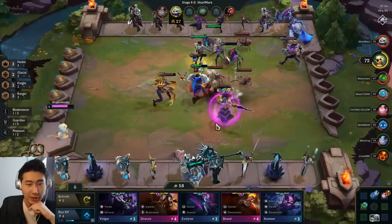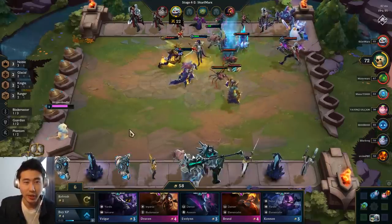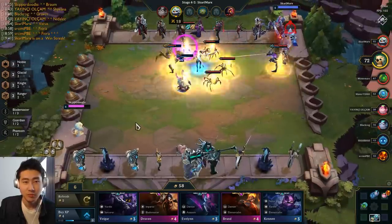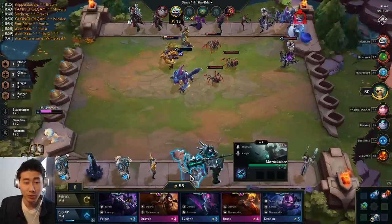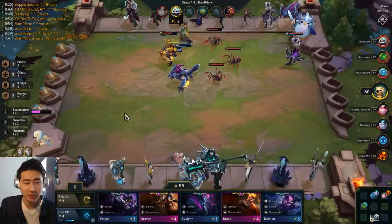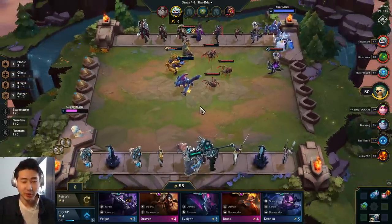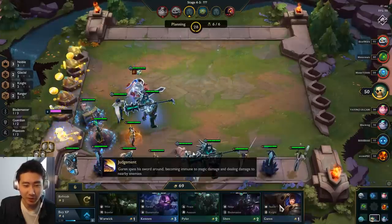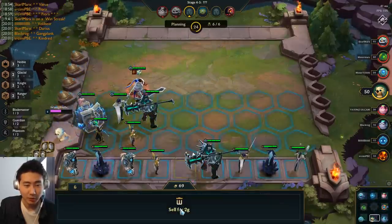Three-star Kha'Zix and three-star Kassadin are going to get through here. I'm going to spam the refresh next turn — I didn't refresh fast enough because I was choked on deciding who to sell. I should also be putting Braum on the board — the two-star Braum — I accidentally kept the one-star Braum. I'm definitely not playing the best right now.